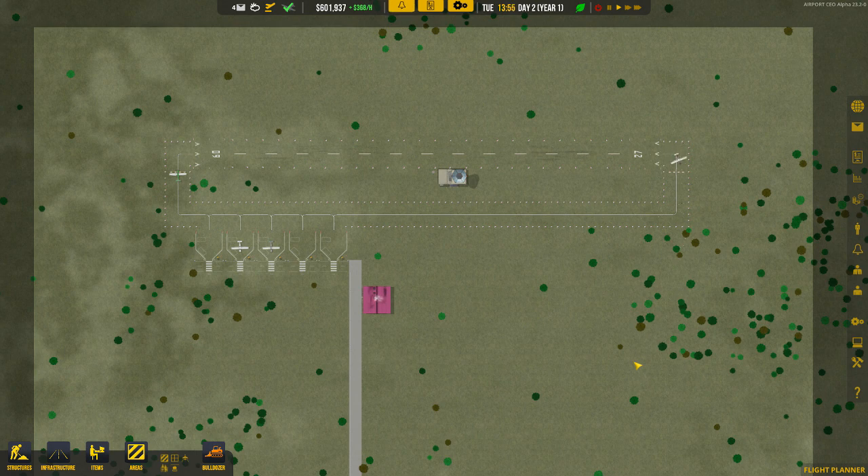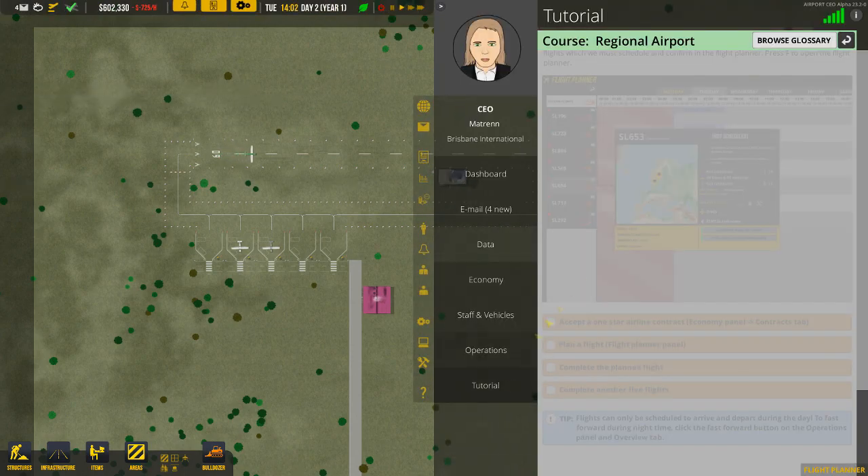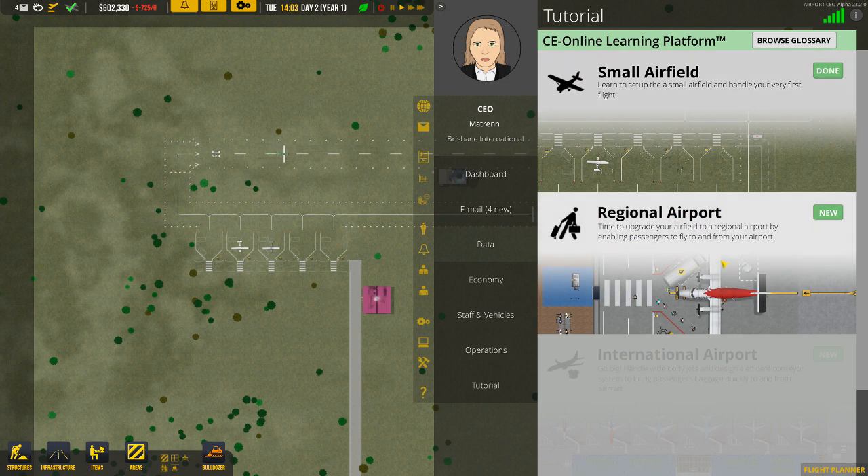Good day and welcome back to another episode of Airport CEO. In the last episode we built a small airfield and followed the in-game tutorial. This time we're going to tackle the regional airport tutorial, which is what we're actually going to start building now.